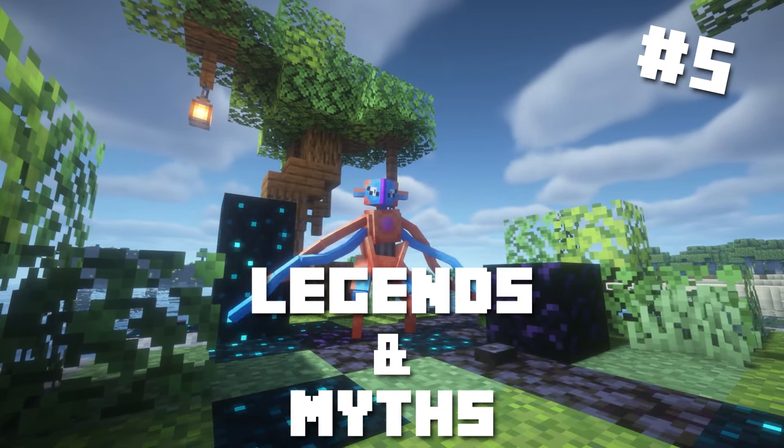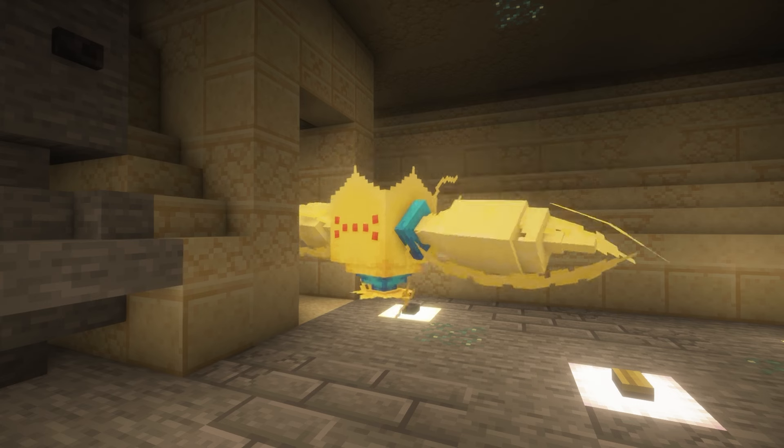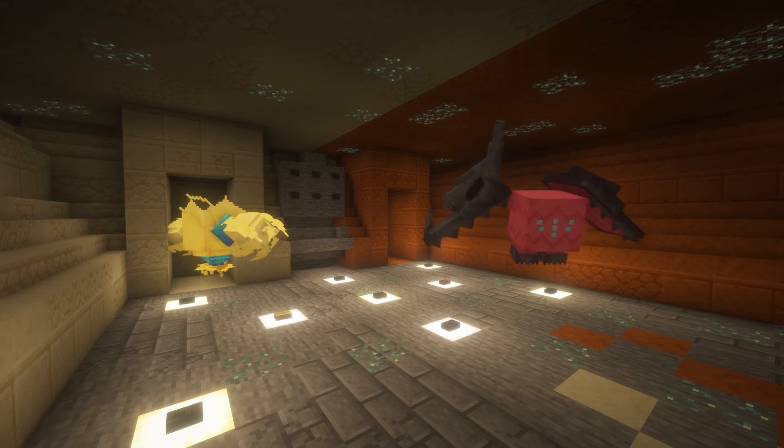Number 5: Legends and Myths. This add-on adds mythical and legendary Pokémon into Cobblemon, giving you a chance to hunt and capture these rare, powerful Pokémon. All Pokémon have their own structure that they spawn in. These beautiful structures will randomly spawn in your world and once you enter them, the legendary or mythical Pokémon will spawn.